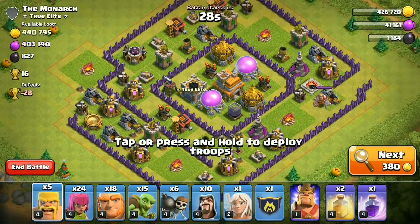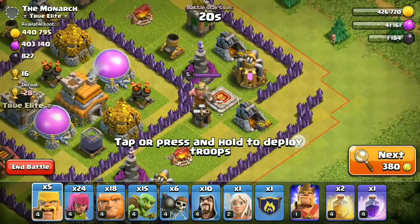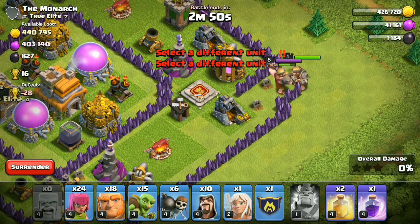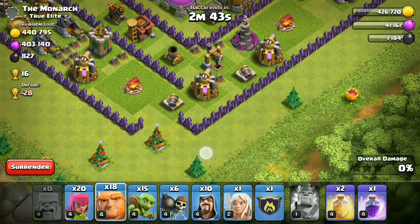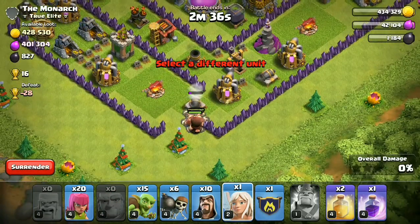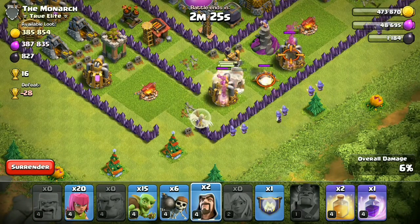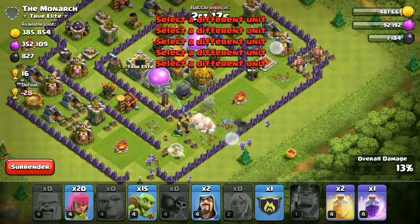Here you can see I just found an easy base, but attacking it is a bit hard because the base is packed with defenses — those type of bases are pretty tough. You should take some CC troops, but it won't be a huge problem if you don't. I like to kill the enemy Barbarian King first because the king will just kill our giants. Use your king first, then deploy your giants. Use your wizards or archers to destroy the resource buildings and you'll get easy loot.